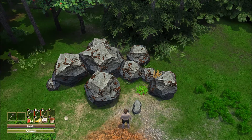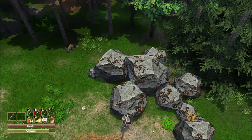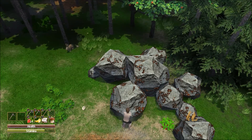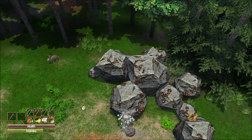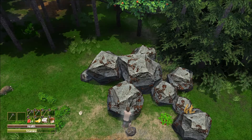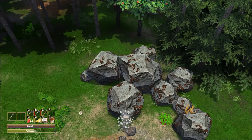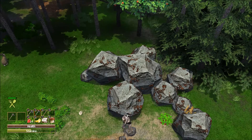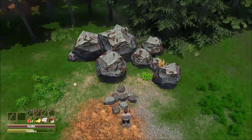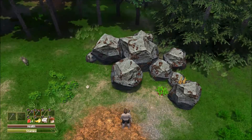With our pick selected, that didn't take long at all - we've got a couple of stones. I didn't see any difference in texture that would indicate those were actually iron ore. Unfortunately, these are finite resources. They will go away as we use them, as you've already seen with that first smaller boulder. You can sort of see the difference in texture: the lighter color would be the stone, the darker color would be the iron ore.